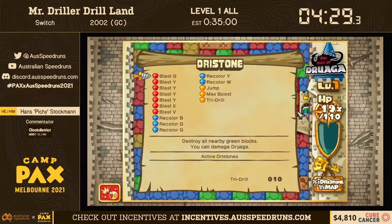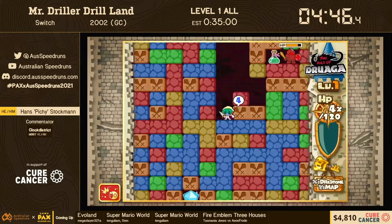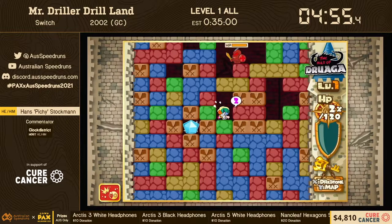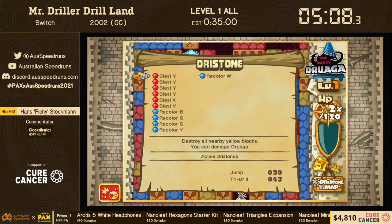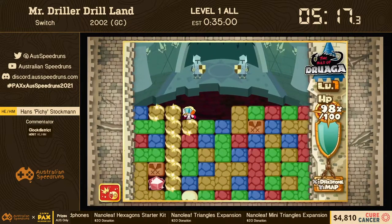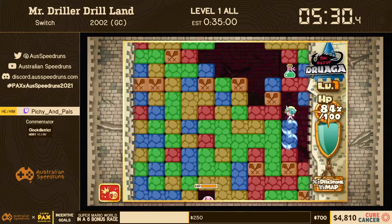We'll see how many potions we get; this Max Boost will help. We have a lot of yellows and a Recolor Yellow — we actually have everything we need. Oh no, I may have broken this. Destroy Green might help me... I was twitching around too much there. Yeah, that actually broke it. We do have to retry — this section is the worst part of Drill Land, and it's what makes this the biggest threat to running it in a marathon. But you know, it's marathons that's what we're here for — the drama, the pain, the suffering.